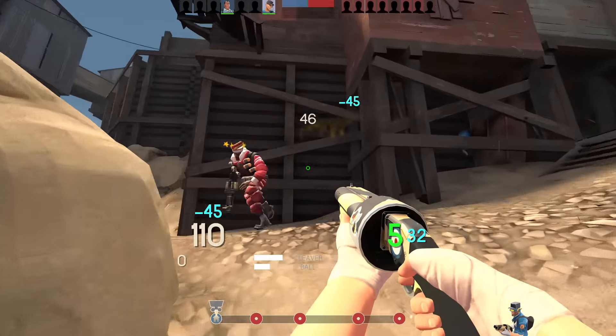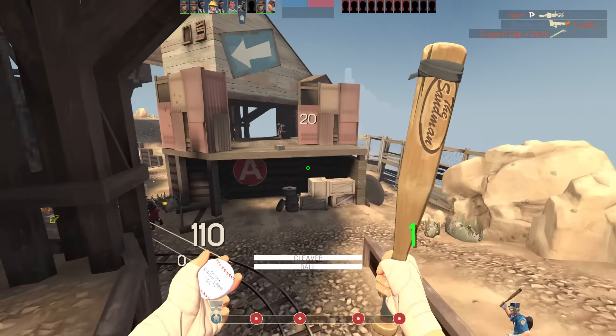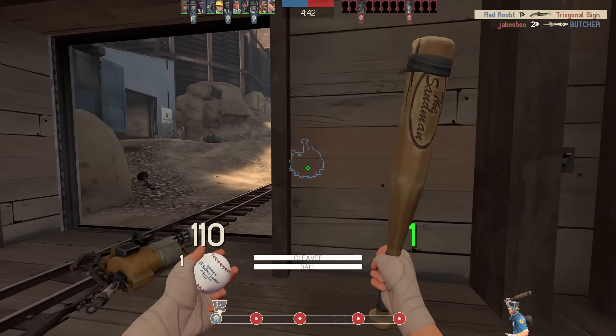Even in modern TF2, being stunned still feels like crap, so these kind of free stuns would just be hell to play against. Simply the ability to walk right up to an ubered combo, nose to nose, and stun them, no questions asked, is so removed from what we have to deal with today. And a reminder that nerfs in the right direction are a great thing.